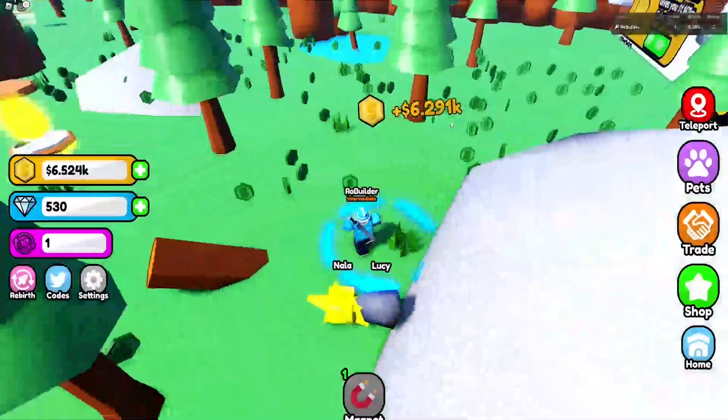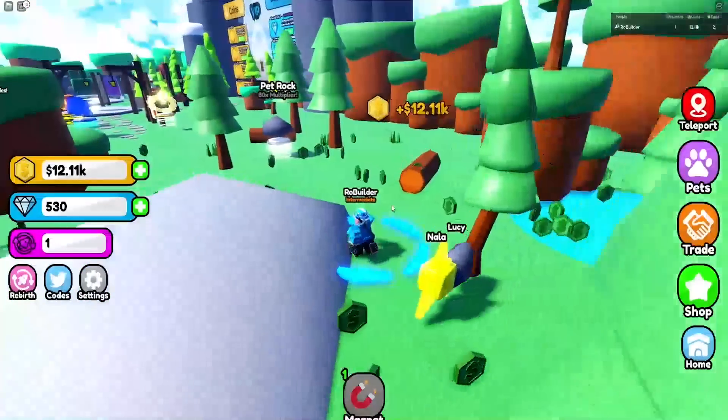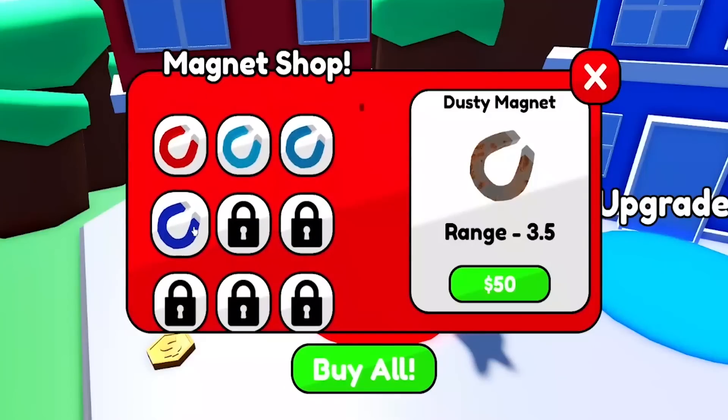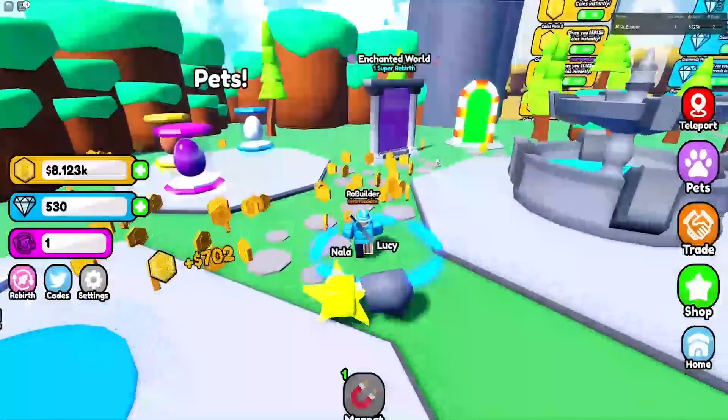I was expecting to at least lose the magnet, so I'm pretty hyped that we don't. Let's see if teleport is free — it's not, I'll just walk. Oh, there's a home button, thank the Lord. We don't have enough for any of those upgrades yet, but we can buy all magnets and that made us upgrade one. That's kind of tough, I can't lie.